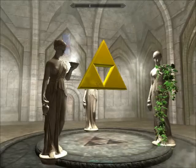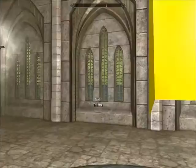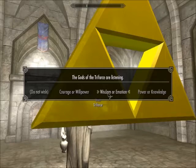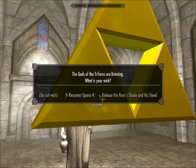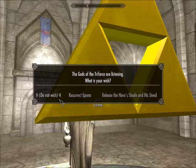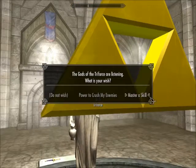I'll talk more about the Triforce in the Triforce video, but basically you can wish to the Triforce. It floats here and you can't move it — it also apparently doesn't have a collision box, which I need to fix. You can wish to it, and it's divided into three categories: Courage or Willpower, Wisdom or Emotion, Power or Knowledge. The wishes available include: Wisdom of the Goddesses, Manifest of Knowledge is Grief, and Power to Crush My Enemy.